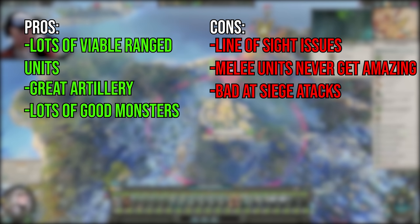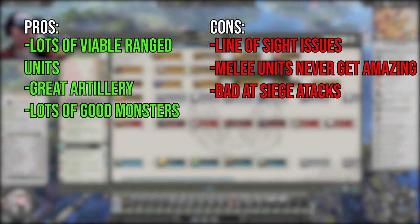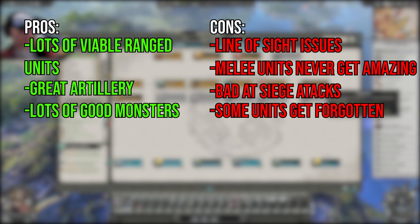The ranged focus does come at the cost of melee units never becoming amazing, with Ravage getting better at buying time. The ranged focus also causes the Vampire Coast to be pretty awful at offensive sieges, since it's quite hard to shoot the enemy when there's a massive wall in the way. Fortunately the artillery pieces are great throughout the entire game. A load of units end up getting unlocked alongside other units that vastly outclass them, so end up getting hardly any use at all, which is a bit of a shame for variety.